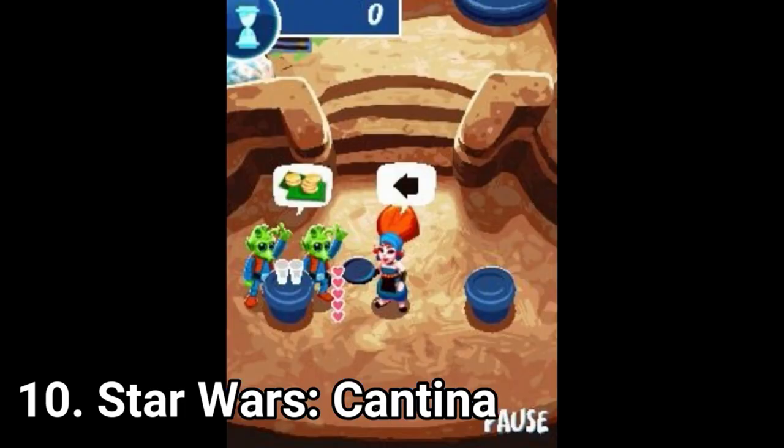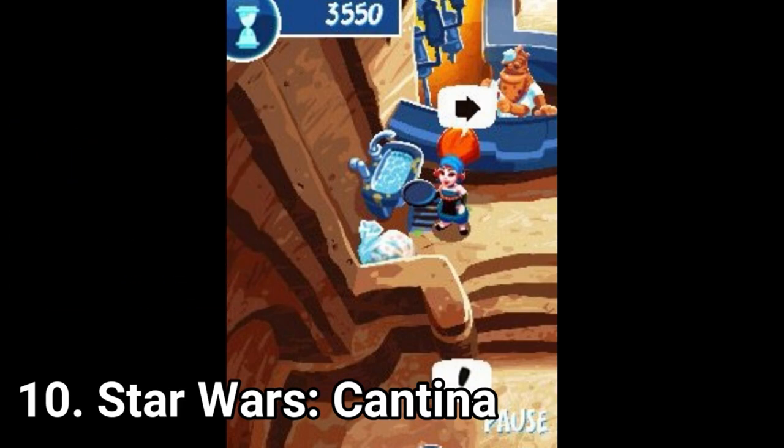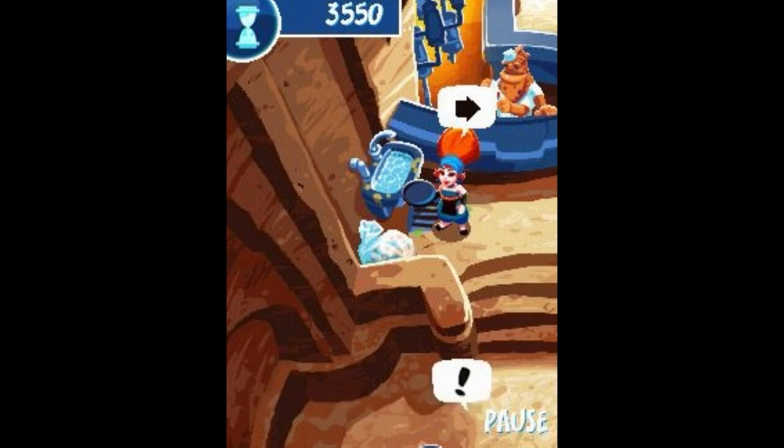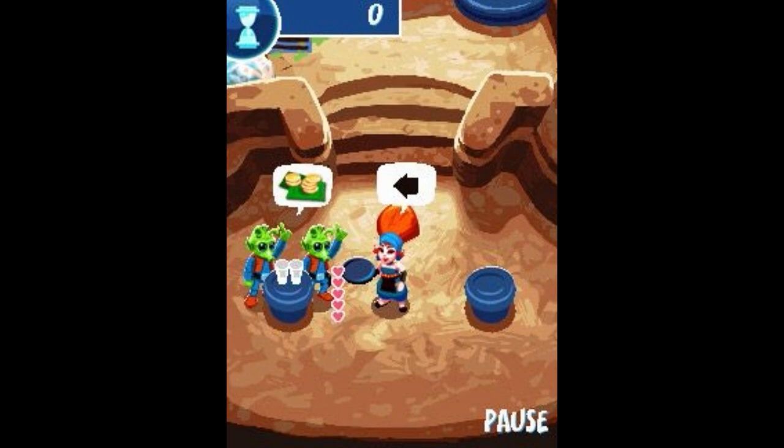Star Wars Cantina is a game I could never run on any of my Java phones nor on an emulator, so I can't review it. I've still put it on the list so that you know it exists. Judging by its looks, it looks like a Dinner Dash imitation — the game where you have to ask clients what they want and then bring the corresponding food to the corresponding table. If it runs as good as Dinner Dash, then I guess it will be a good game, but since I never got to play it, this is just a judgement based on looks and experience with another game.